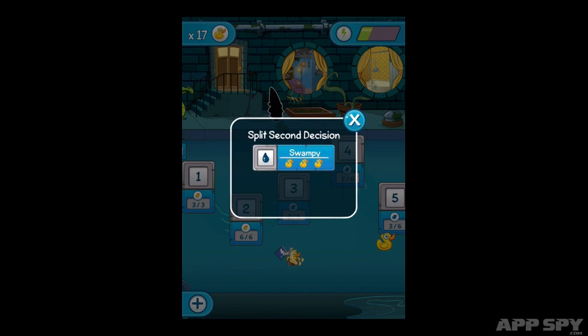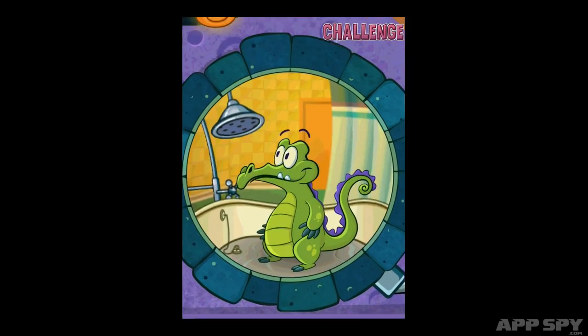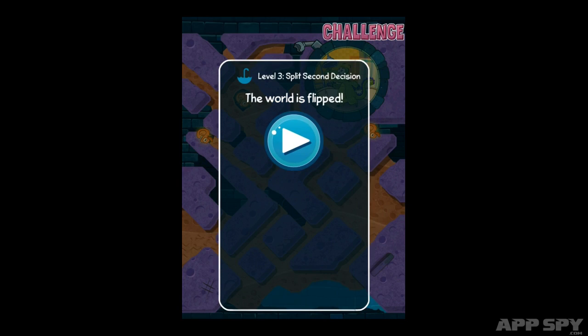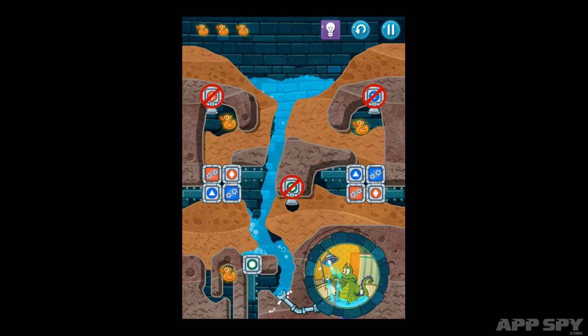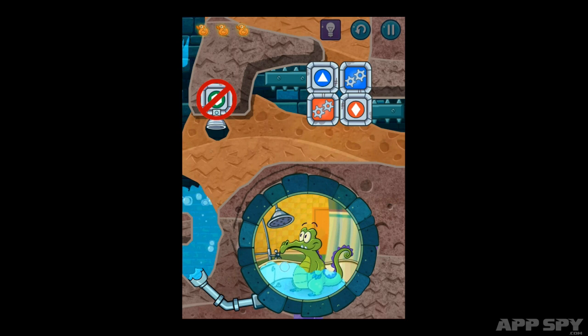Once completed, each level has to be replayed using a different set of rules and goals. Some challenges flip the levels upside down, while others see you having to prevent water from touching any of the collectible ducks. While the variety should be welcome, you can't help but feel that these challenges are largely padding, artificially extending the life of the game by making you repeat levels over and over. However, a little padding is far from Where's My Water 2's worst crime.